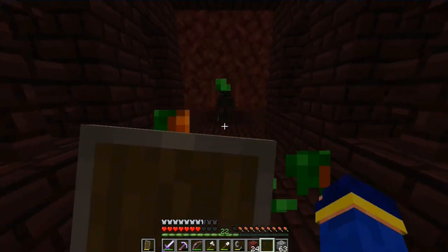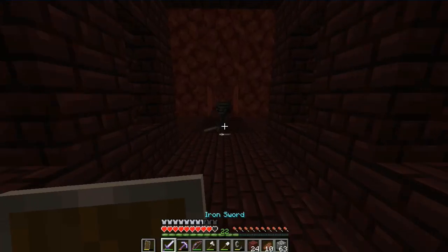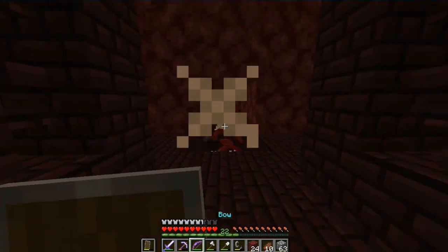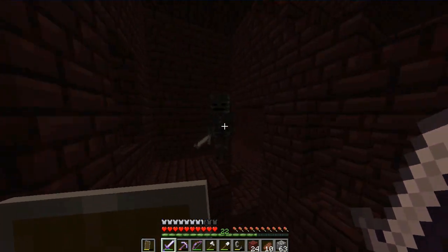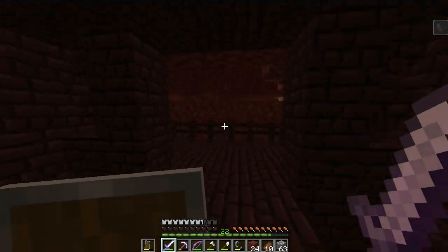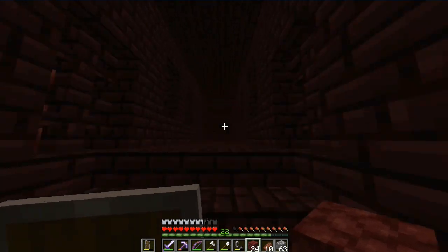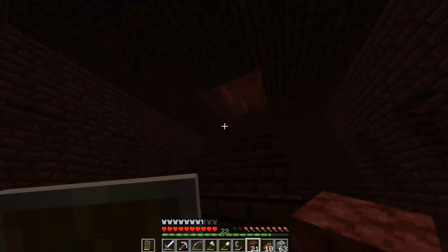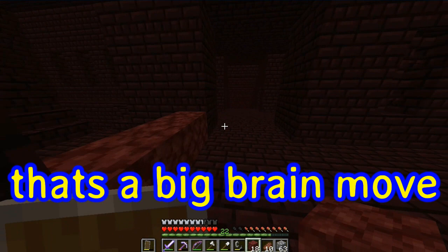I didn't see the wither skeleton coming. Just fight him already — he can't get in. I didn't realize he can't get in until now because there are three blocks high, so they can't enter. There's another one there. Use the shield! That's it — do not be brave with the skeletons because their range is good. Always block their attacks and then attack. Reacting to myself — that's a big brain move.